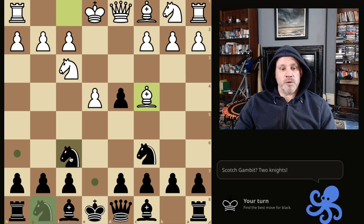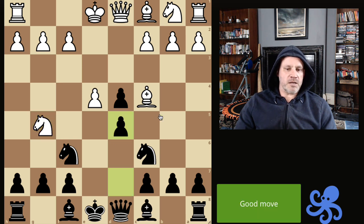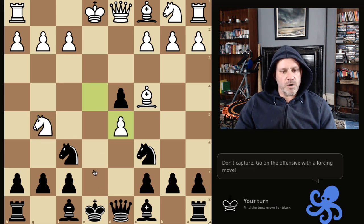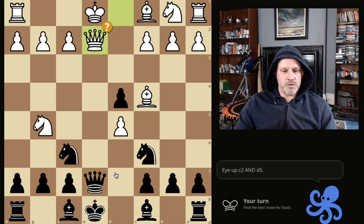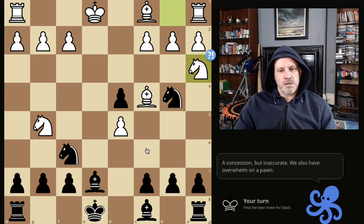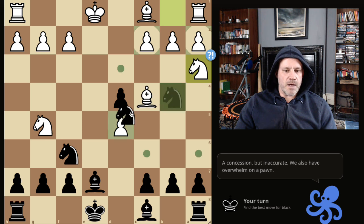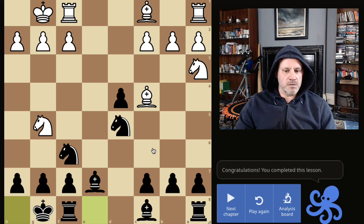The Scotch Gambit — we know what to do: two knights. They come in — it's like fried liver style, don't have to worry. Now we're going to go on the front foot and eye up these two pawns. They do this — no worries. They come out, and we can grab this pawn. They do that, we can castle as well, and we're fine. All of these lines, black is at least better.